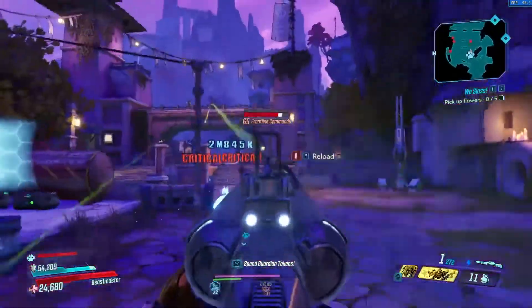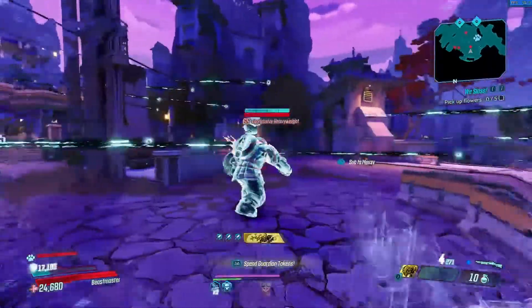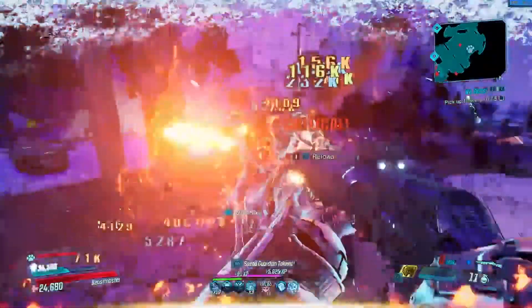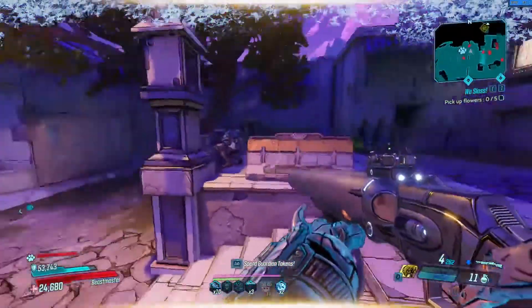Hey everybody, it's Rapid, and today we're going to be going over the TK's Wave. The TK's Wave got a 2.33 buff on May 13th, 2021. This is a returning Jakobs shotgun from Borderlands 1, Borderlands 2, and now Borderlands 3. It shoots in a wave-like pattern and its pellets can ricochet. On top of that, it comes in non-elemental, fire, and shock.